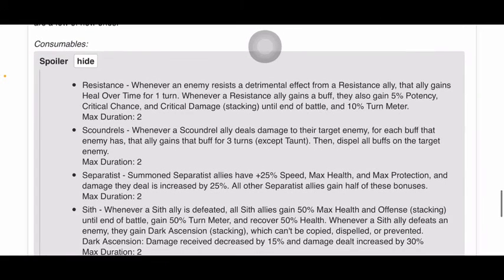Scoundrels. Whenever a Scoundrel ally deals damage to their target enemy, for each buff that enemy has, that ally gains that buff for 3 turns, except for taunt. Then you dispel all buffs on the target enemy. Max duration: 2.